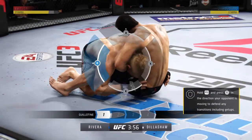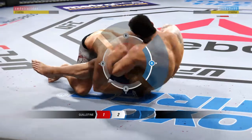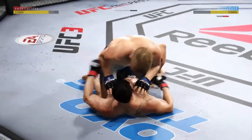We'll see if he can lock in on the choke. He's in full guard here, looking for the guillotine choke. What he needs to do is wrap his arm around the back of his opponent's head. He gets out. Wow, that was a deep choke.